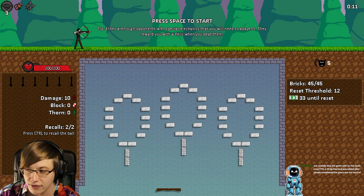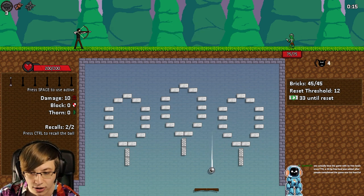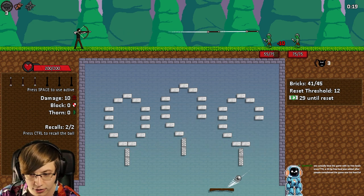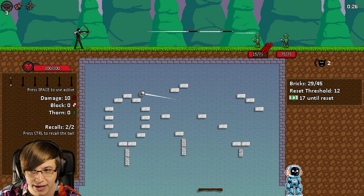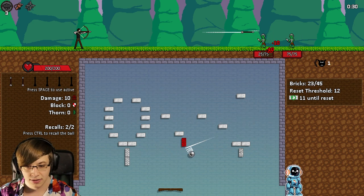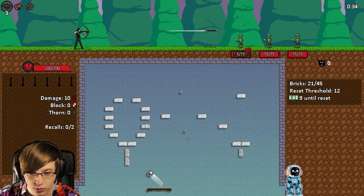In order to unlock Shade, we need to win an entire combat without letting the ball hit the paddle. So since the ball already hit the paddle here, we can't unlock Shade this fight. If you don't remember what the Ranger is — every time or every two times the ball hits the paddle, we get more arrows to fire. It's pretty cool.